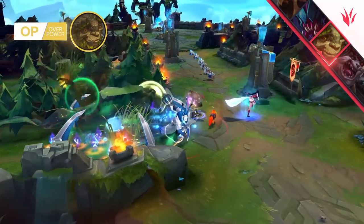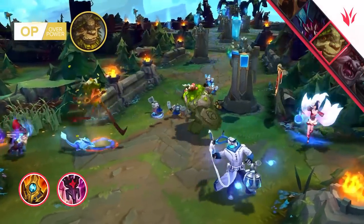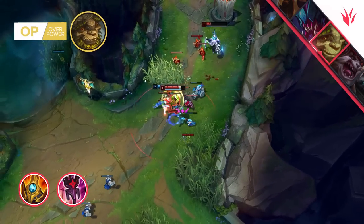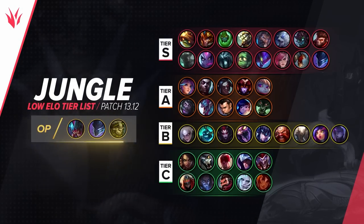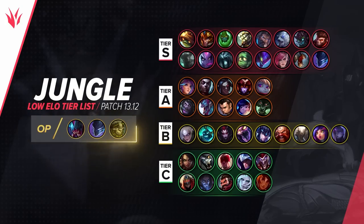For this role, we have to go with the supportive build with the core of Shurelya's and Imperial Mandate. The bonus speed provided to his allies as well as the super cheap supportive items turned the champion into an abomination. To add to his brokenness also comes the following fact — and for that, let's just take a look at our lower elo tier list. This champion is busted in high and low elo because he is relatively easy to play but features super strong impact.